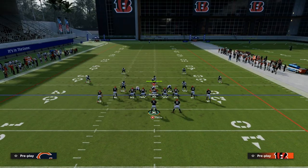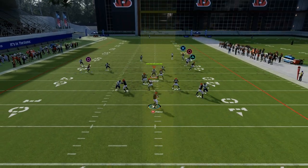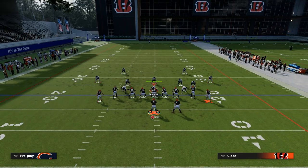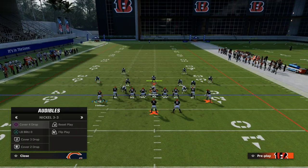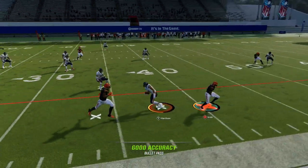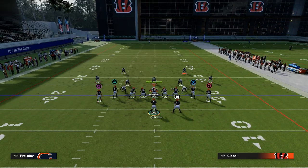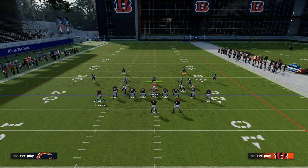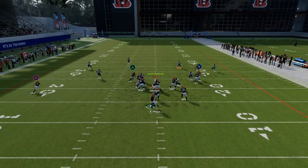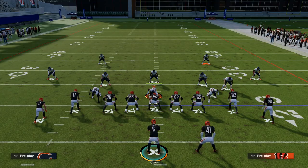Against match coverage, the fade route to Delaney Walker, the tight end, can sometimes manipulate match coverage, and the corner route to the sideline can come wide open. What makes this corner route so powerful is that little cross between the fade and the corner route really manipulates coverage well. From experience, match coverage doesn't always play that correctly — it actually rarely does. If they adjust their match, sometimes you can throw that corner route to the sideline. If the corner route's not there, you've got your slant and your drag underneath.